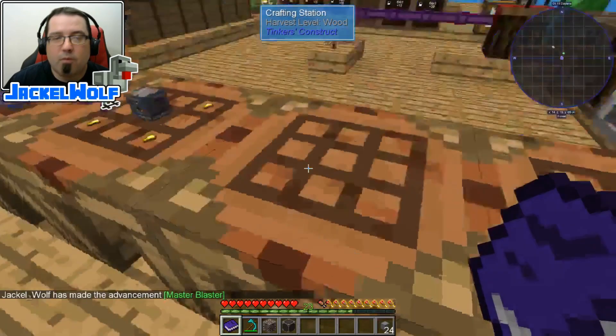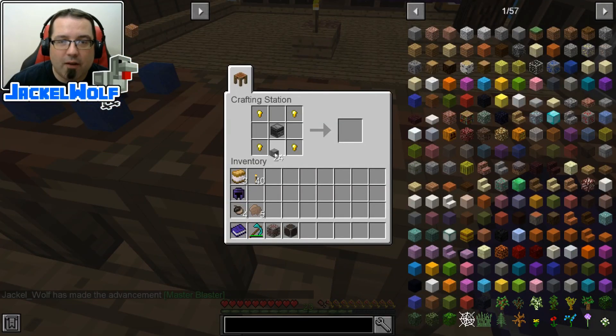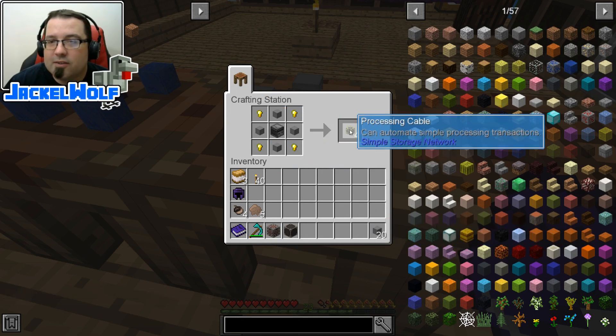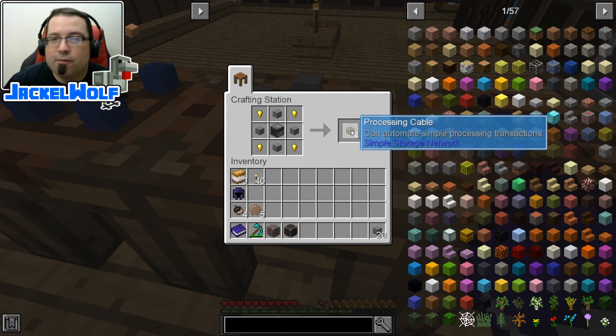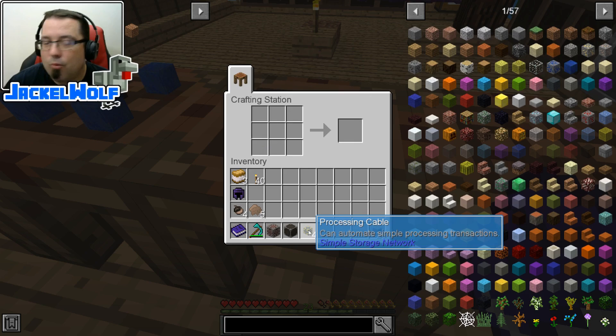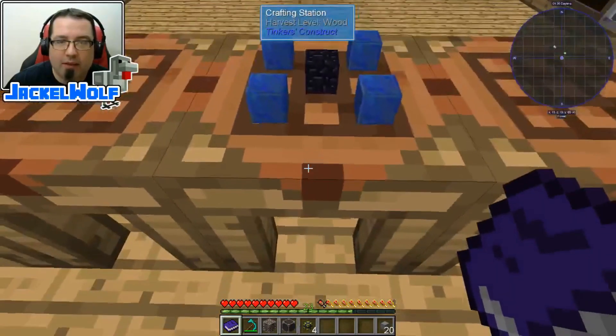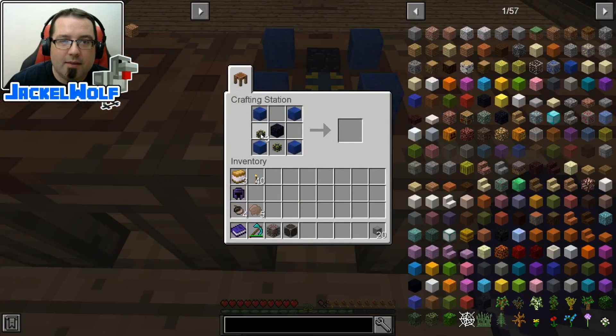Now we've got one more block to build, but before we do that, we've actually got to make ourselves a cable. We're going to take four storage cables in a crafting table with four gold nuggets and an observer — that's going to get us some processing cable. These four processing cables are going to be used in the next block. We're going to take those four, put them in the crafting table with four lapis lazuli blocks and one block of obsidian, and that's going to get us our controller.